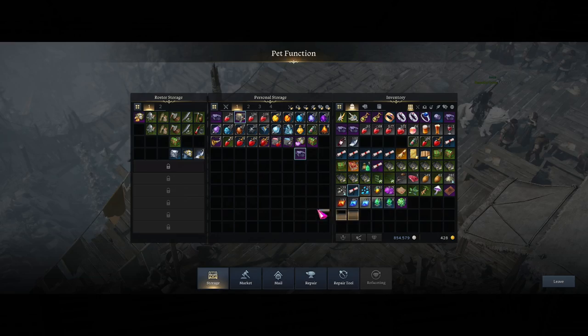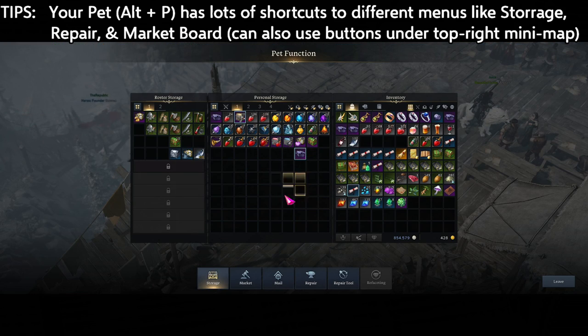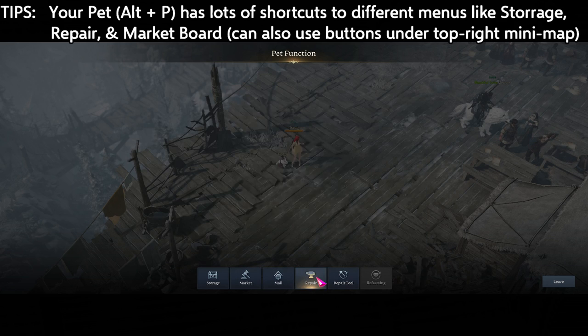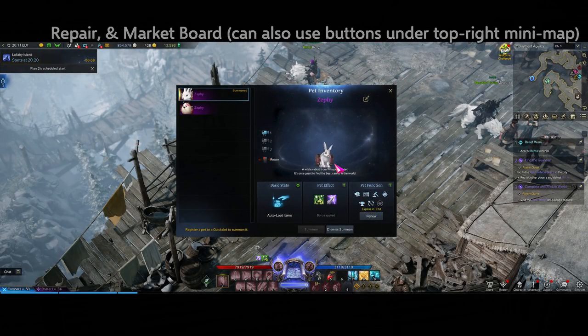A fast way to access many functions is with your pet. Go to the Pet menu with Alt+P, and you can see all the pet functions there. You can check your pet's inventory or remote storage, list items on the market board, check your mail, repair, and do all that on the fly with your pet. They are quite useful in addition to picking up items automatically.